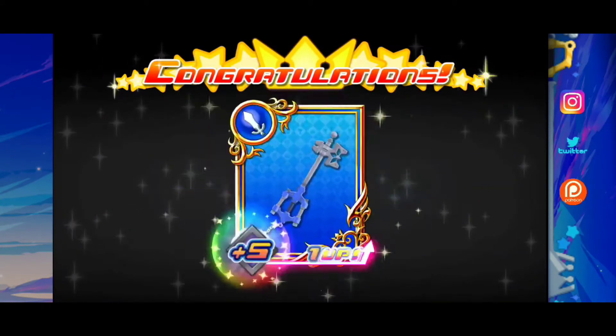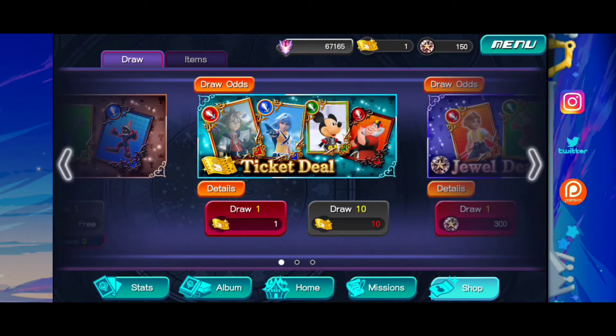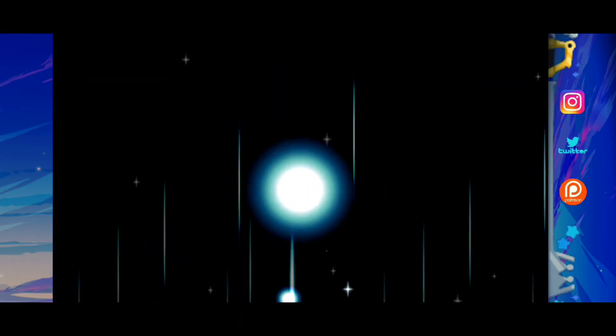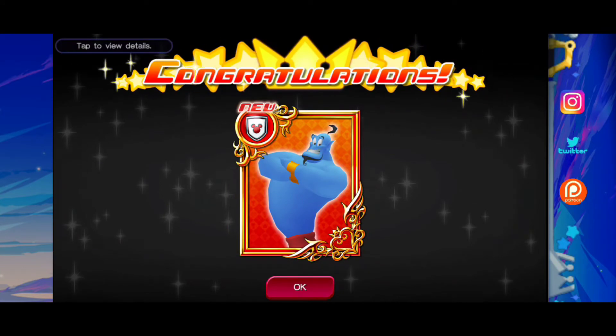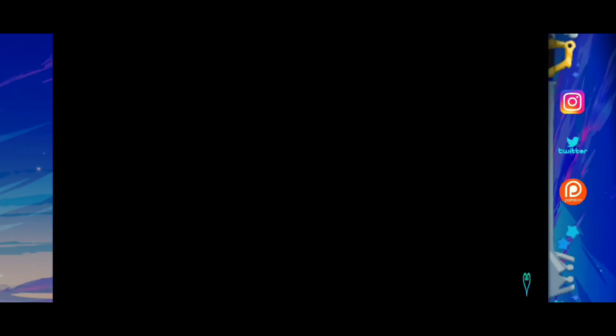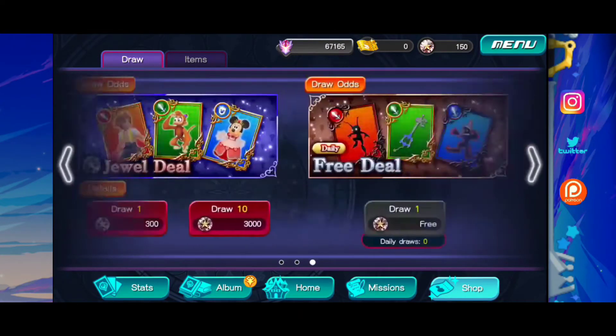I do like the fact that they do this — when you get multiple copies of one card they just blend them together automatically, you don't have to do all the crazy stuff you have to do on Union Cross. Wish me luck guys, I really want one of these really special cards and I just don't feel like I have that kind of luck on this account. Genie! That is new, I don't have any. So that's cool. At least it's a new card, but I really do want one of these like scenes or whatever.